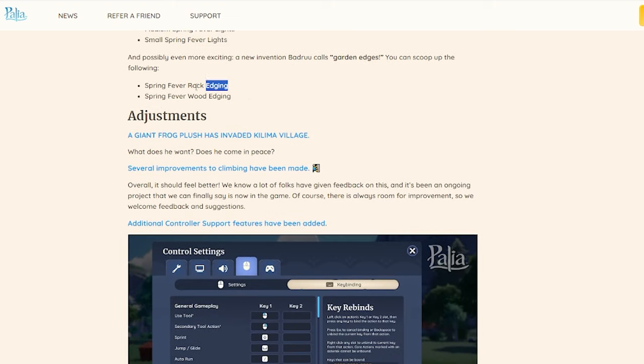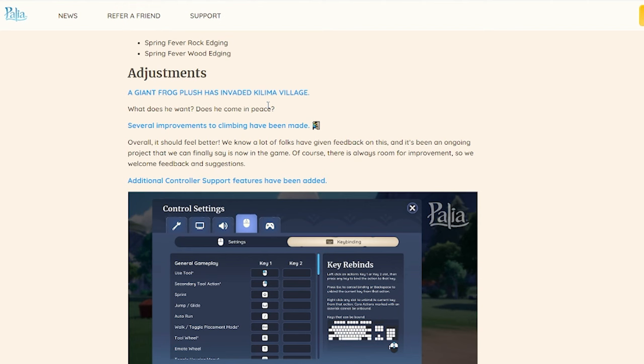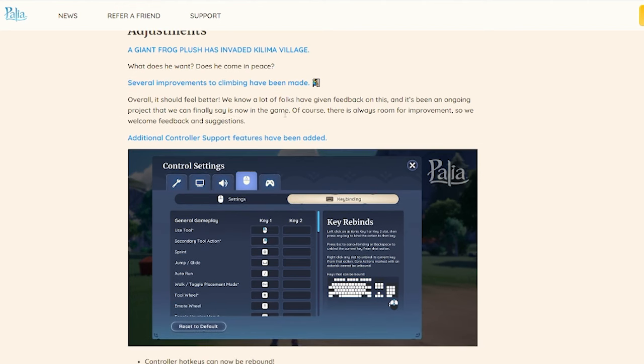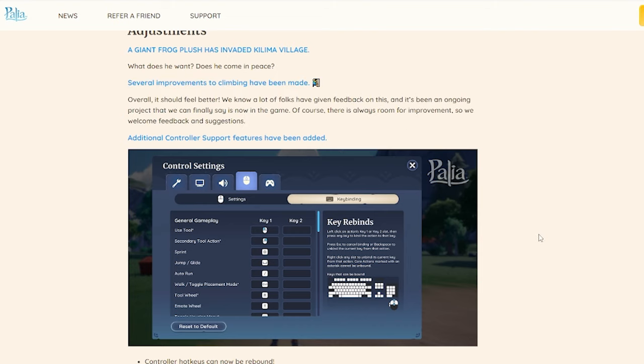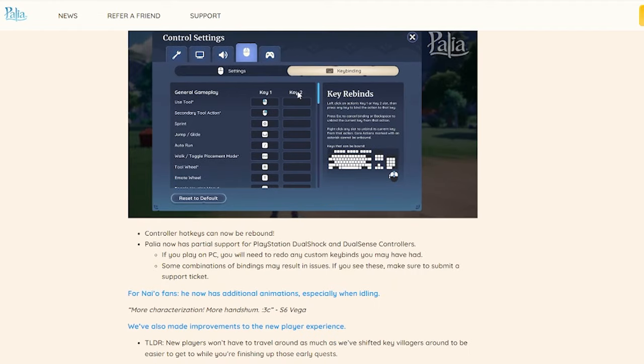If you don't already have the rock edging or wood edging from the glitch a while back, we are finally all going to have it. Frog Bird is here — does he come in peace? That's just the big thing I needed. Several improvements to climbing have been made; overall it should feel better — we know a lot of folks have feedback on this and it's been an ongoing project. The controller support features have also been added so you can do your key binding — that's amazing.